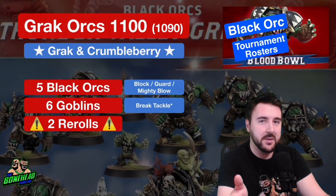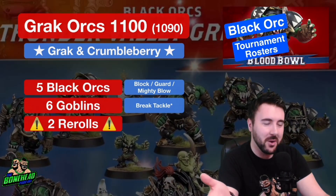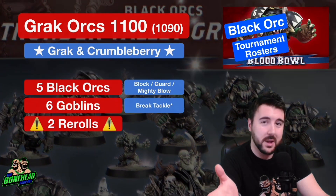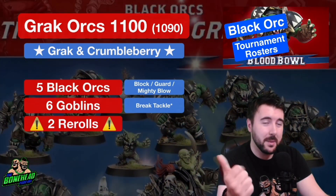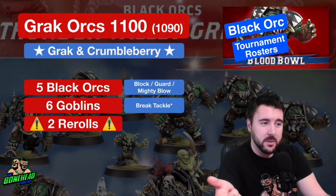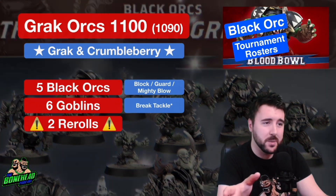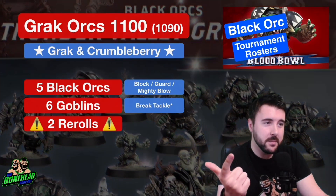You can run Grack and Crumbleberry at 1,100 — squeak them in there — and I think it will be a really fun build. Grack's ability to kick stuff can be great fun when you've got a reasonable supply of Stunty players. Skills-wise, Grack will be doing his own thing, so Guard will just enable everybody else and help protect your Goblins. Block is consistent for your Black Orcs, Mighty Blow will help you destroy things, and Guard will help keep your Black Orcs up and shield the Goblins. It's very hard with Movement 6 guys to protect the ball carrier from a Blitz. Having Guard on a couple of players will mean that Blitz goes from two dice to one dice, or maybe even negative, which will massively help you from losing your game.